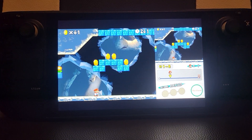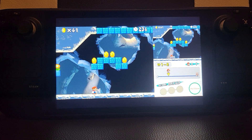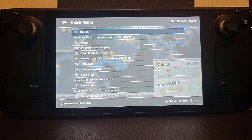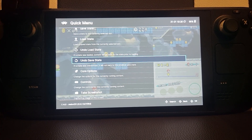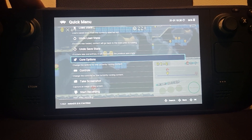Another hotkey: if you press L3 and R3 — both analog sticks in — you get the pause menu, the quick menu. From here you can change save state slots, and you can undo a save or a load in case you've accidentally done it.